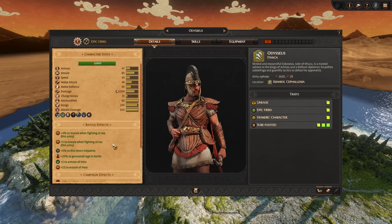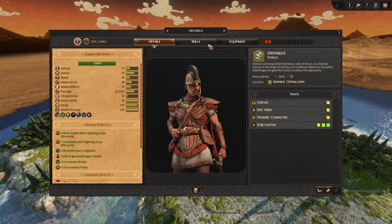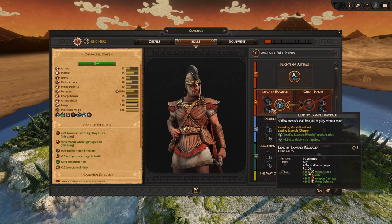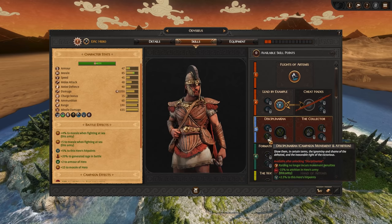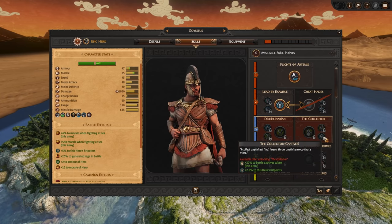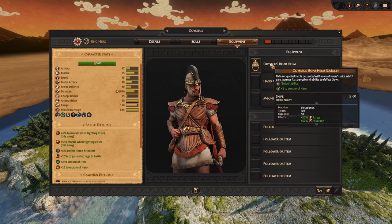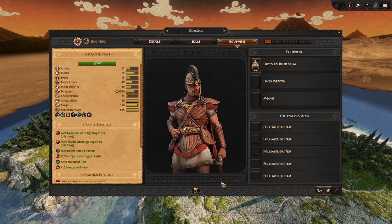One more thing to be aware of is your hero and all the skills they have. Some of this stuff can honestly be ignored — skills can upgrade your general, make your troops better, or improve yourself, but ultimately you can still play the game without paying too much attention to it. None of them are huge game changers, so don't worry too much if you don't understand all the stats. You can also get equipment for increasing stats and buffs.